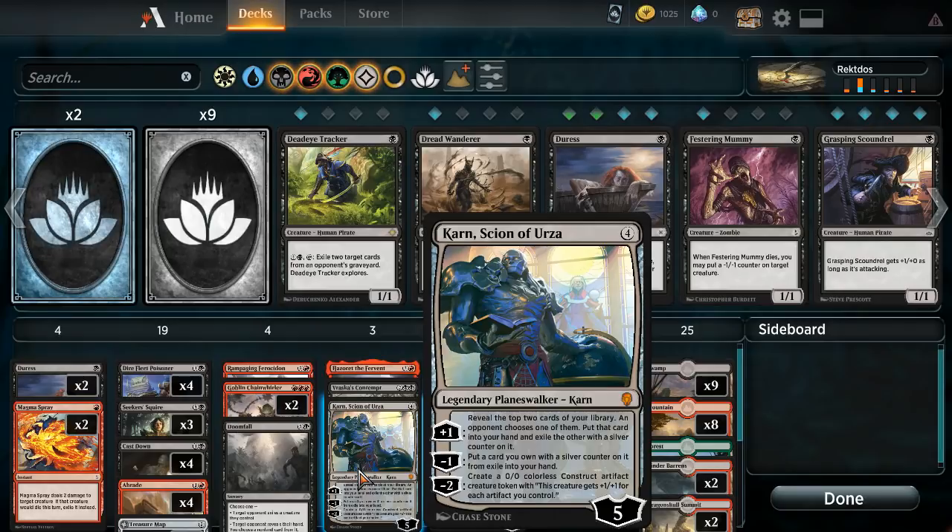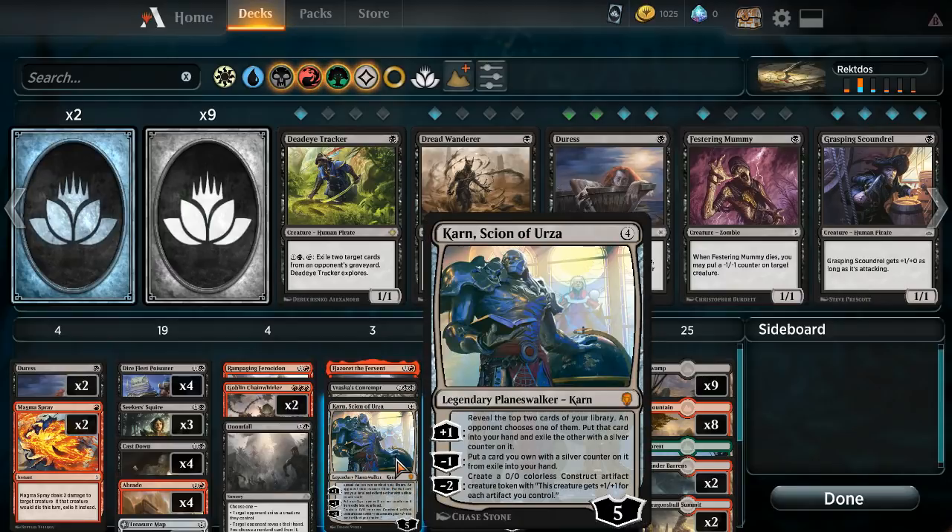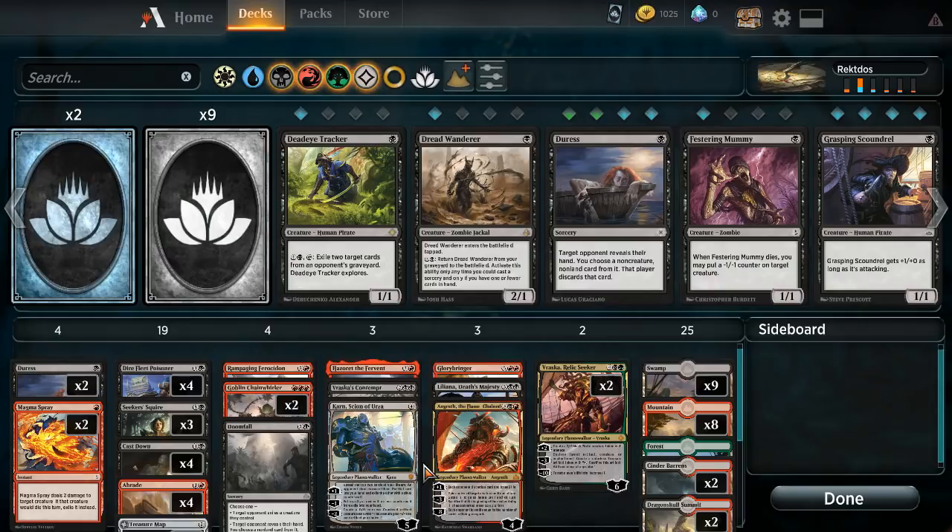It went downhill from there, but it was the first pack. It's like, okay, that makes up for every crappy pack from Dominaria from here on out. Karn is pretty good - he draws cards and does a lot of dirtly things, but he does keep me in the game a lot longer.